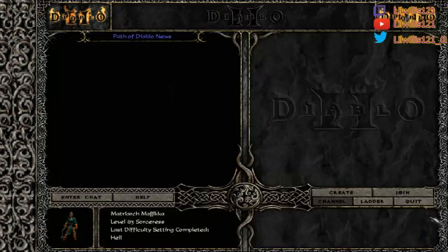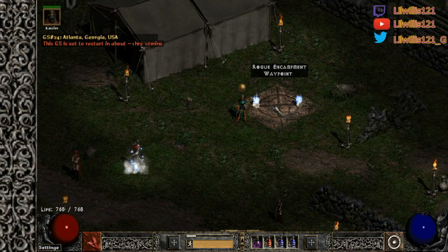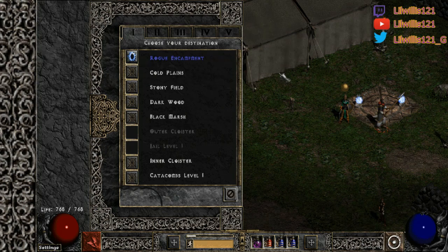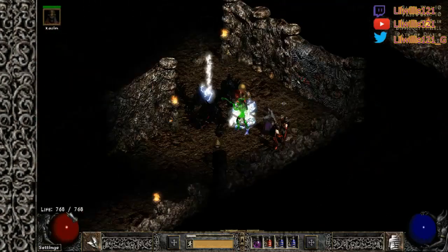Let's make a new game and show the run without Infinity using Insight instead — just to prove you definitely don't need it. If you have a memory staff, you'd want to swap to it first to cast Energy Shield. As you can see, my Energy Shield is only level 15 — if you had a memory staff you can get like plus six Energy Shield, which is pretty nuts. Okay, going to Halls of Pain — that's our Thunderstorm.